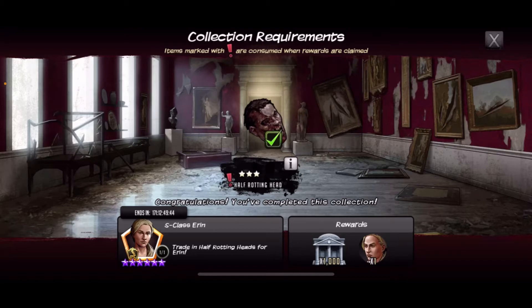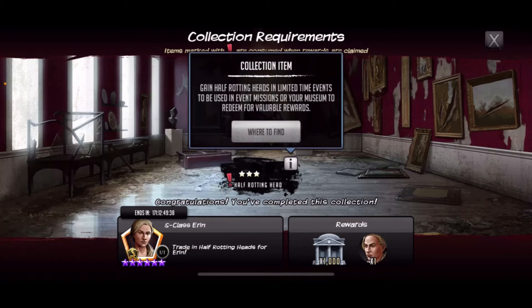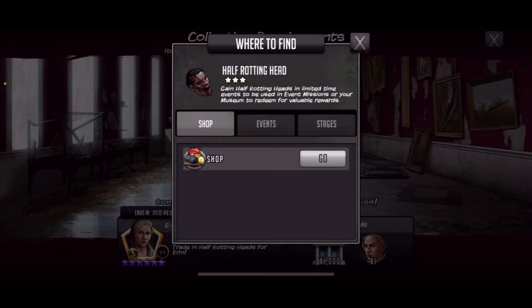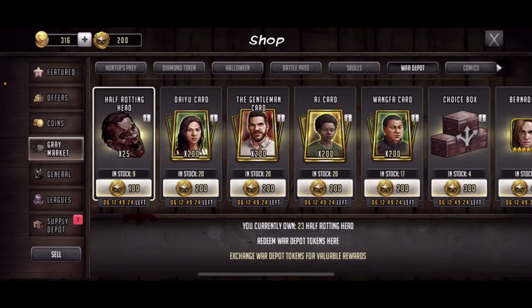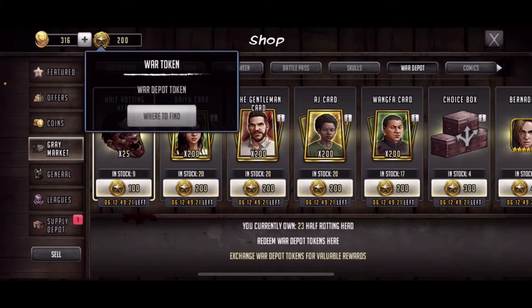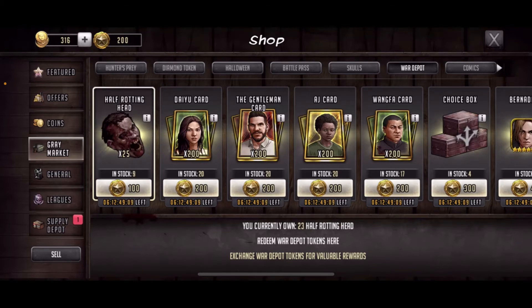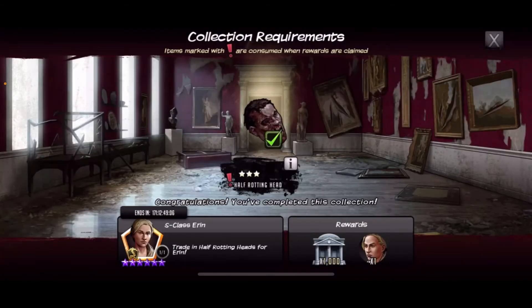What you're gonna have to do is get a Half Rotting Head. You're gonna go to where it says 'where to find' and it's gonna show you different ways you can get it — shop, events, stages. There's nothing for events and nothing for stages right now, so you have to get it from the shop. Go to the shop and where you see the first spot that says Half Rotting Head, hopefully you have the war tokens currency. You spend 100 to get 25, and I think you only need one.